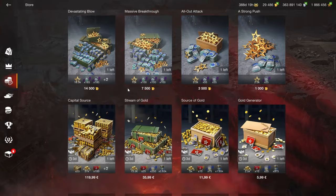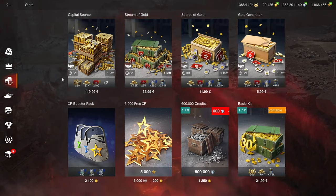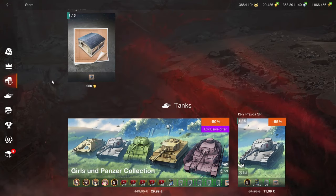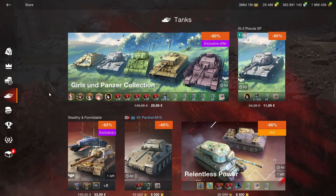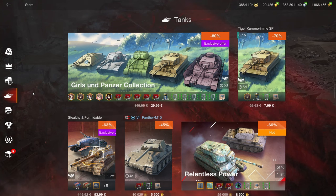We've got the resources — nothing special here — gold and x5. So if you need both of those things, then go ahead and buy it.